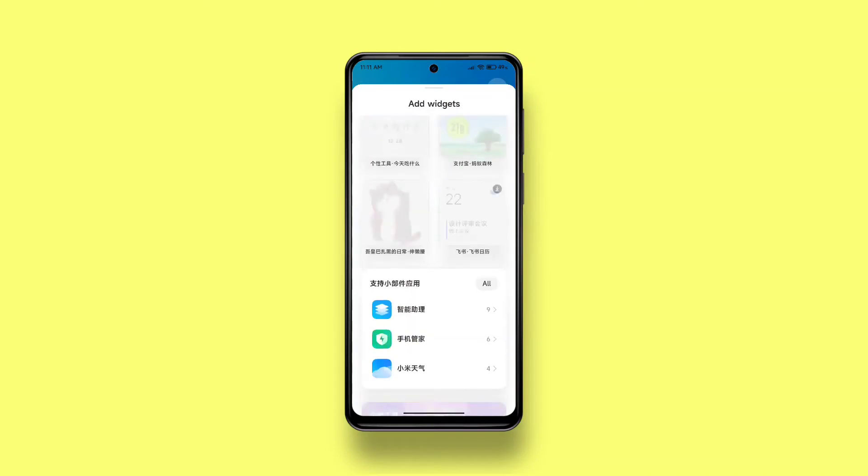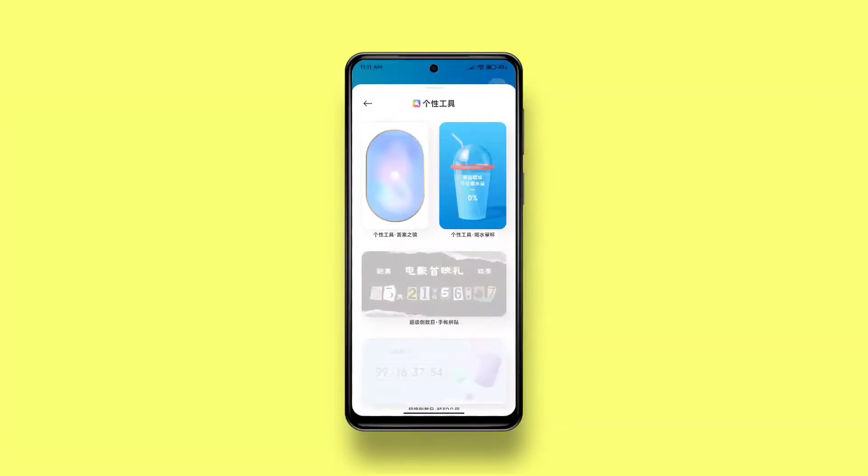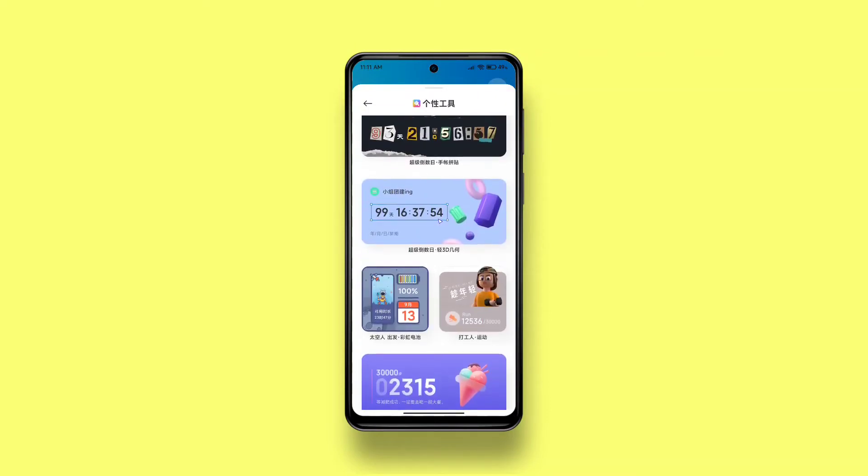Now we have some fun games widgets like stone paper scissors, rolling a die, and flipping a coin. Take a look.